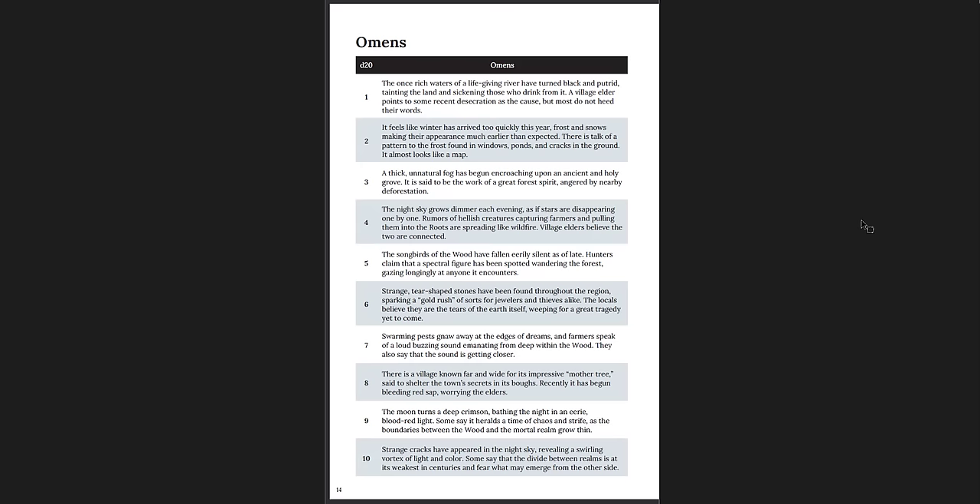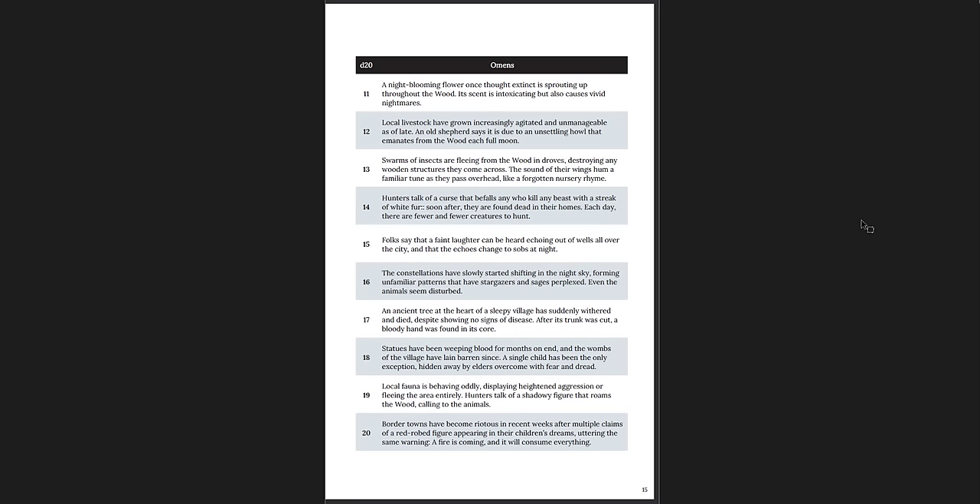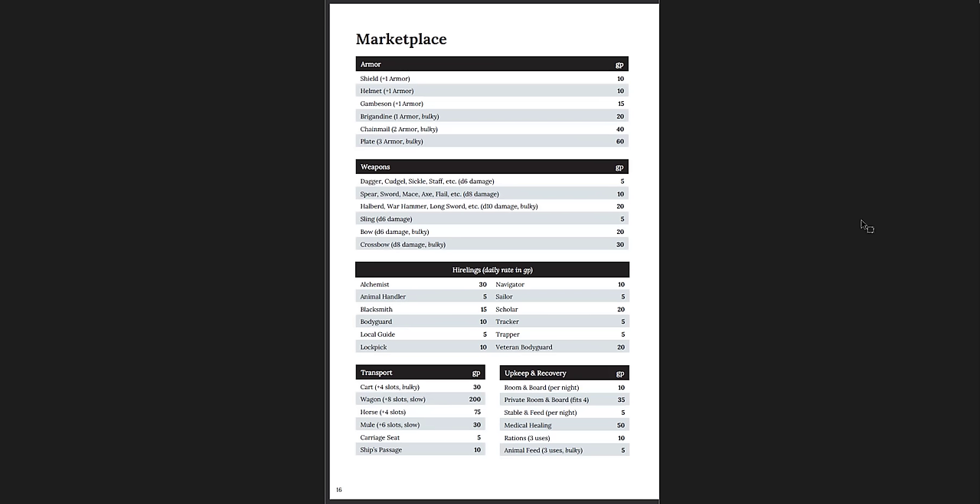D20 bonds. D20 omens — that's a great little thing you can add in. 'Folks say that a faint laughter can be heard echoing out of wells all over the city, and that the echoes change to sobs at night.' That's interesting — if you were to roll an omen like this for your character at level 1, that would be a really interesting way of playing the game. It's more like shared fiction, where you're generating stuff that the GM didn't necessarily plan on.